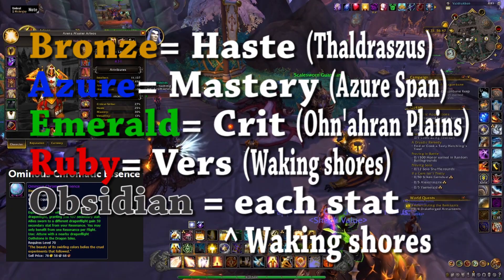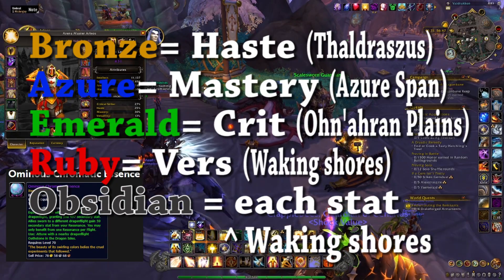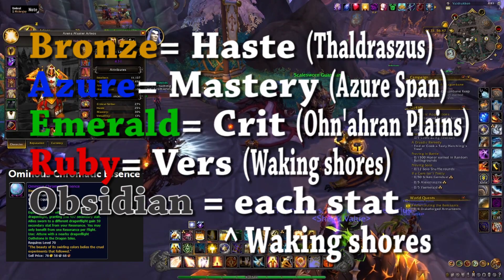So you've got the Bronze, which gives you Haste; the Azur, which gives you Mastery; the Emerald, which gives you Crit; the Ruby, which gives you Versatility; and the Obsidian, which gives you 128 of each secondary stat.